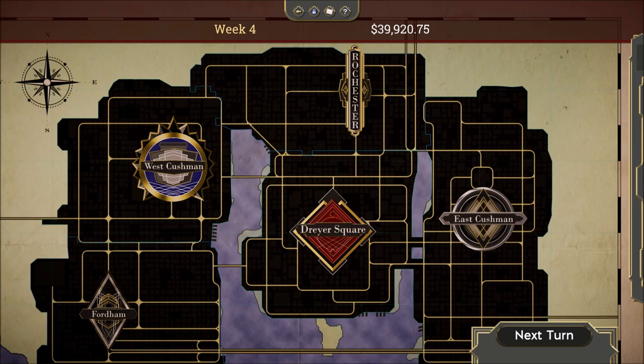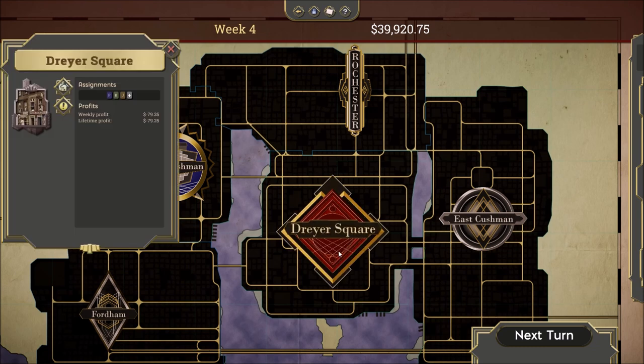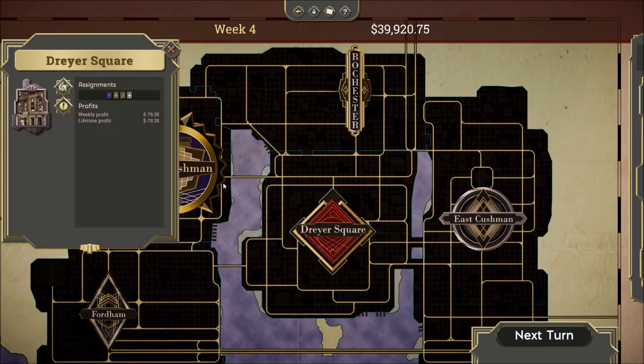So we're looking at the entire map here. We have five boroughs, which are the major divisions within the map, and then within each borough we will have a certain number of neighborhoods. The first thing we have to do before we can even consider what rackets we might want to invest in is move muscle into the neighborhood.